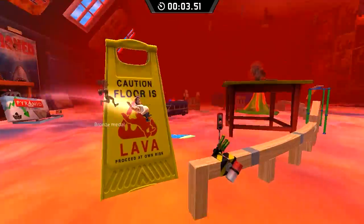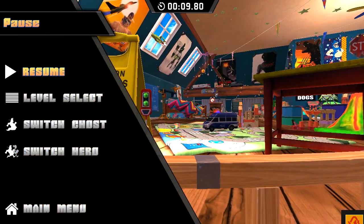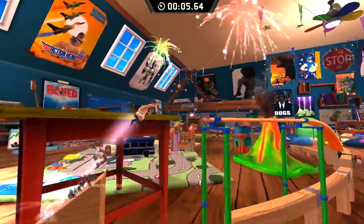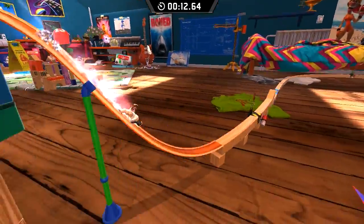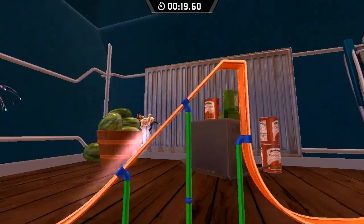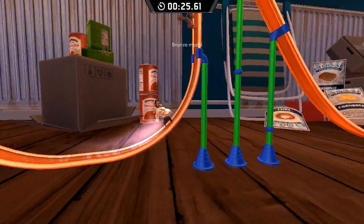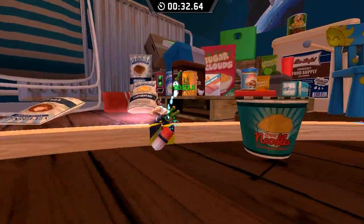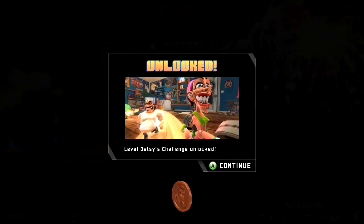Floor is lava — oh damn, I messed that up real bad. Let's retry that level. Okay, jumping over there, keep running — we probably could have done a butt slide but we're still doing good. There are monsters under the bed! You need to run back and forward and then butt slide up here. Bronze done — we get a nice head start and we unlocked a new level: Betsy's Challenge!